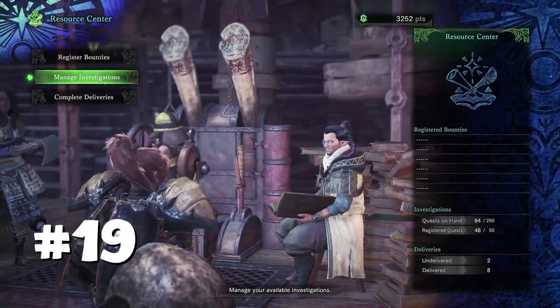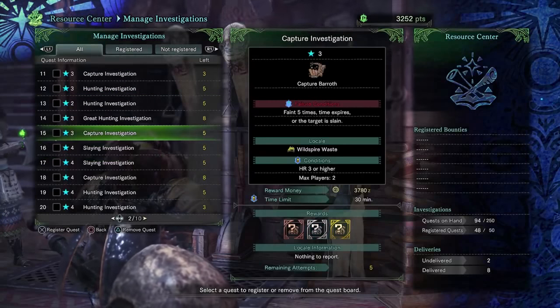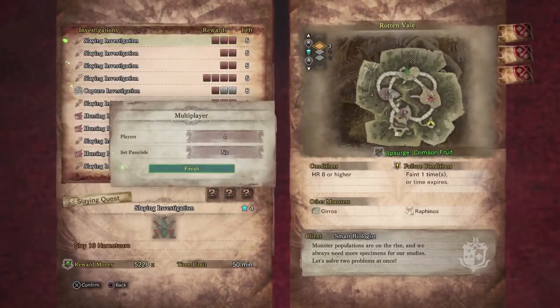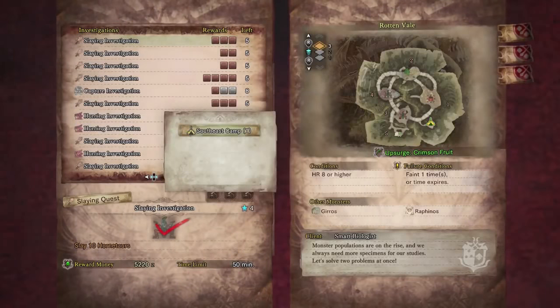Alongside quests and missions, you can also have 50 investigations active. You need to activate these at the resource center, but they add extra options for hunting monsters in different styles and give you different rewards, which changes things up and gives you a different way of getting all those equipment pieces you want unlocked.